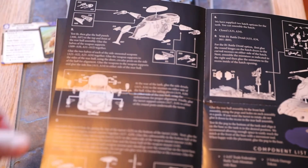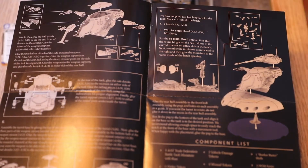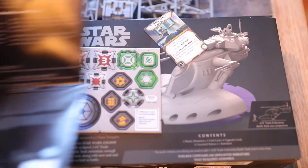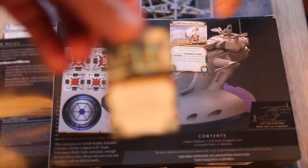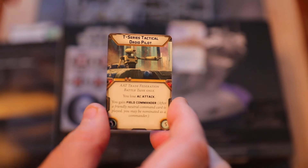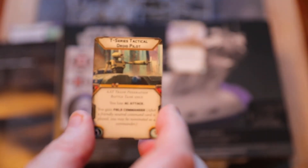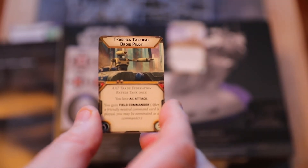There's also the OOM Series Droid Pilot — a slightly more upgraded B1 battle droid — for the AAT Trade Federation Battle Tank only. You gain Coordinate Droid Trooper: after you are issued an order, you may issue an order to a friendly droid trooper unit at range one.